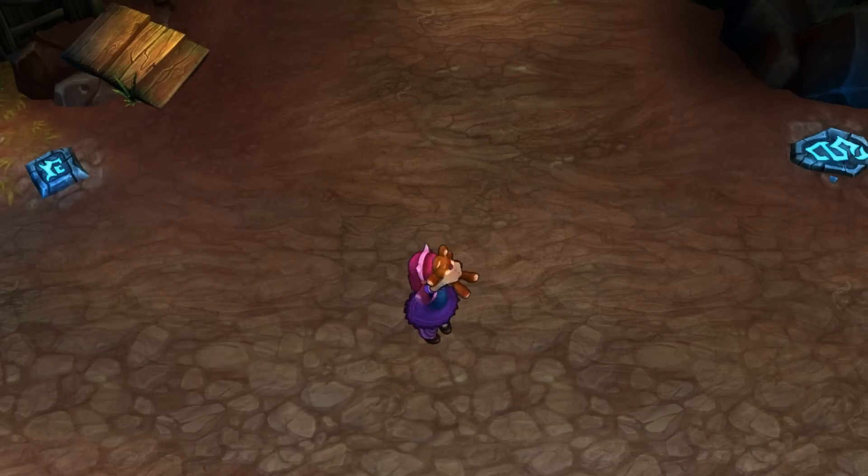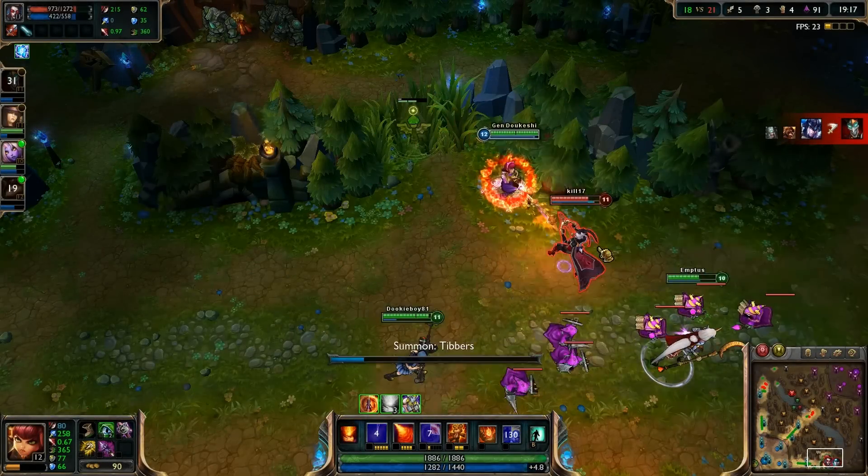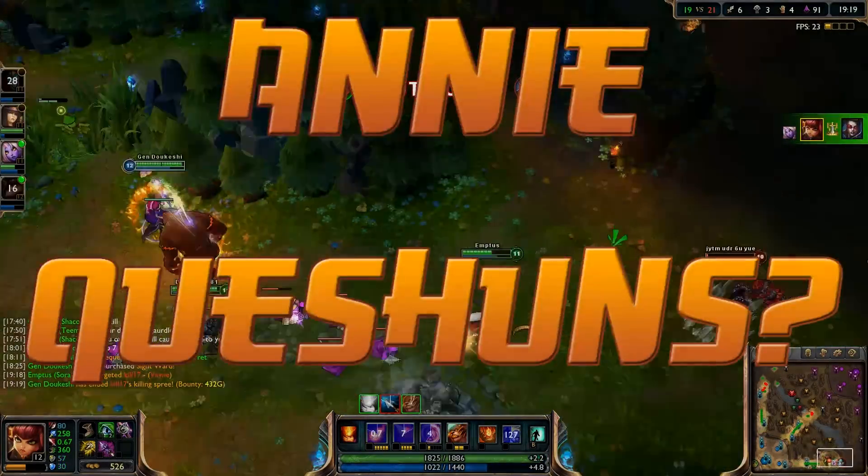Now, you might be asking me at this point: Ginn, why should I play Annie? She's slow, she's squishy, she has no escapes, her utility is low. Let me break it down for you. This is your vein. This is your vein on fire. Any questions?